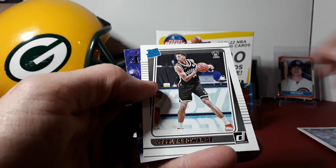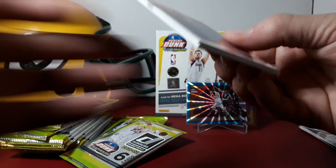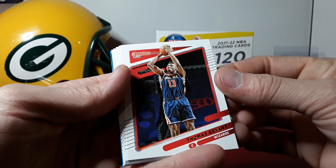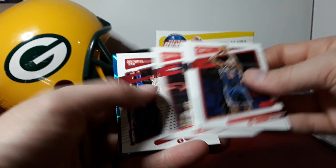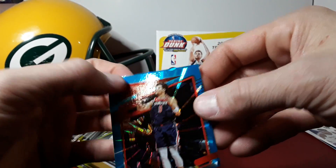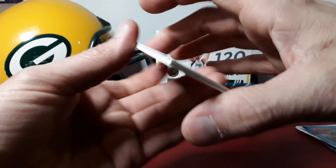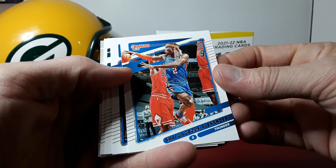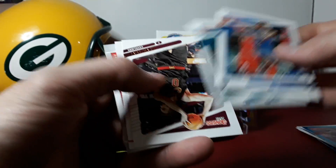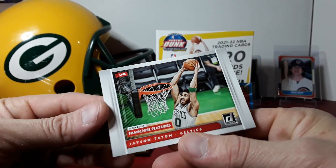Rui Hachimura, Kessler Edwards rookie, and complete players Giannis. I like those magician cards when they actually have some color in them. Another teal in this one — not a rookie, Danny Green, kind of a miscut on the top too. I like the look of the teals though. So far the Luca is about all we've gotten — David Johnson rookie and franchise features Jayson Tatum.